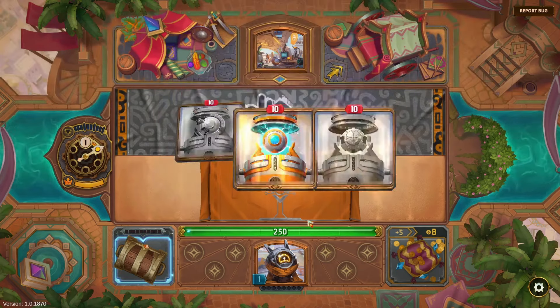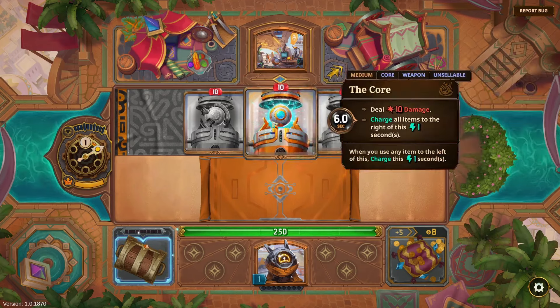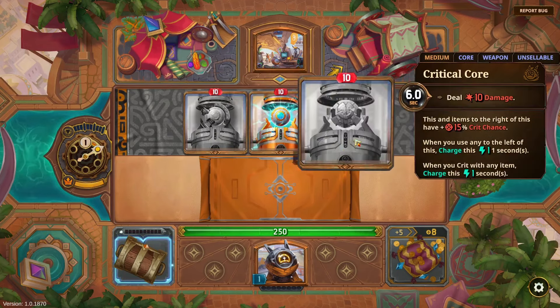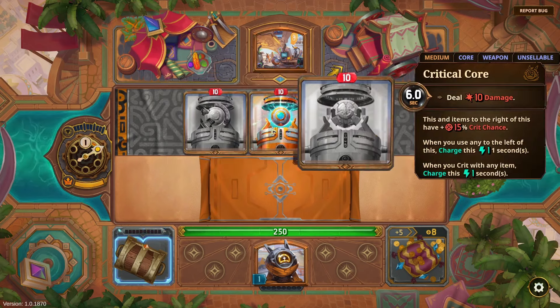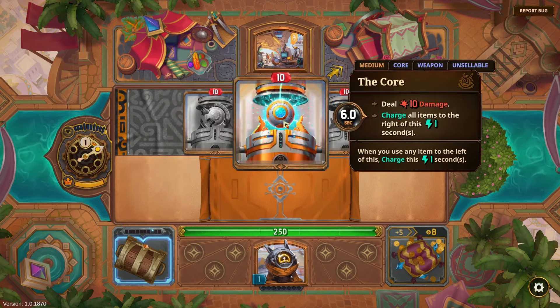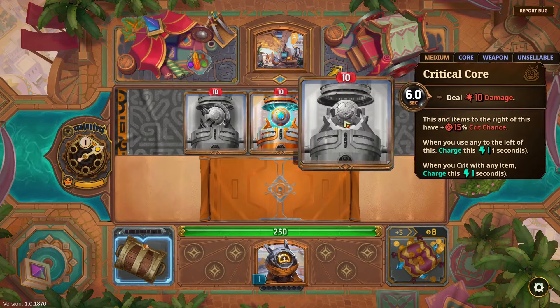Dually only has three starting options. I thought Dually had more starting options than most, but these are all bronze level and they all have the same bottom text. When you use any item to the left of this, charge this one second — they're all six-second items. This one's just called the Core: deal 10 damage, charge all items to the right of this.